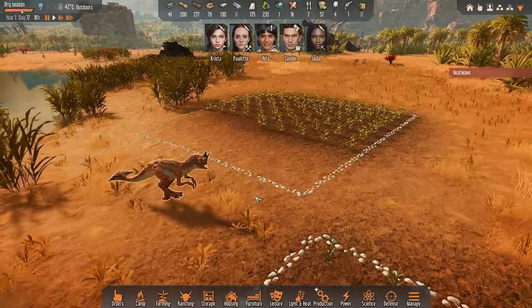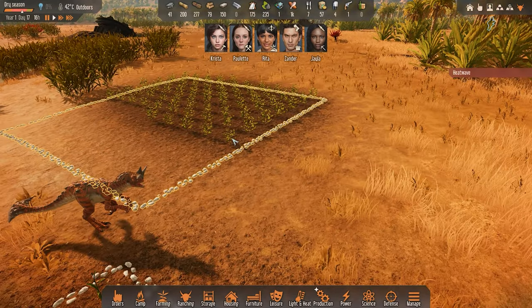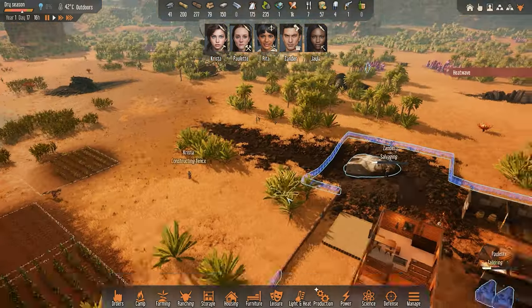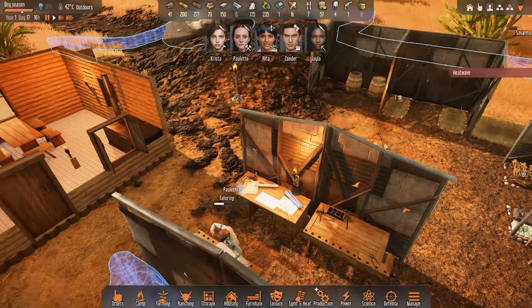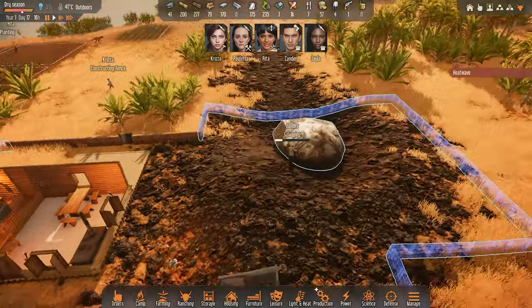I want Xander to go and do some more scavenging - I need those electronic parts. I can't have him waste his time planting. Where's Rita? Can you plant this field? She's planting this stuff which is also important because we need the wood. But right now there's more than enough wood to go around. Planting the food is more important. This over here is cloth blossom - that's also important because once we get started with actually tailoring stuff like clothing, we'll need that cloth.